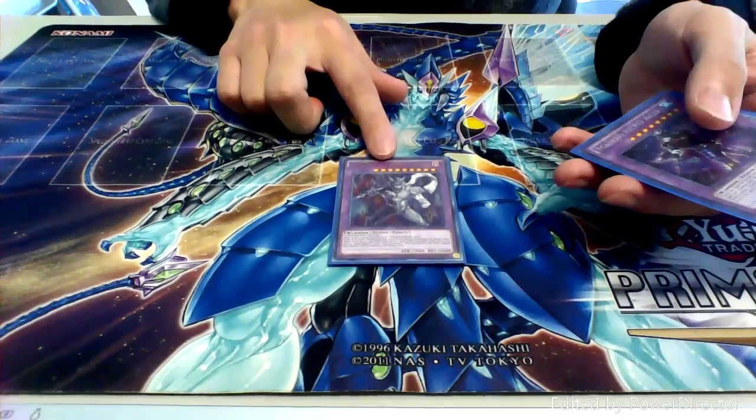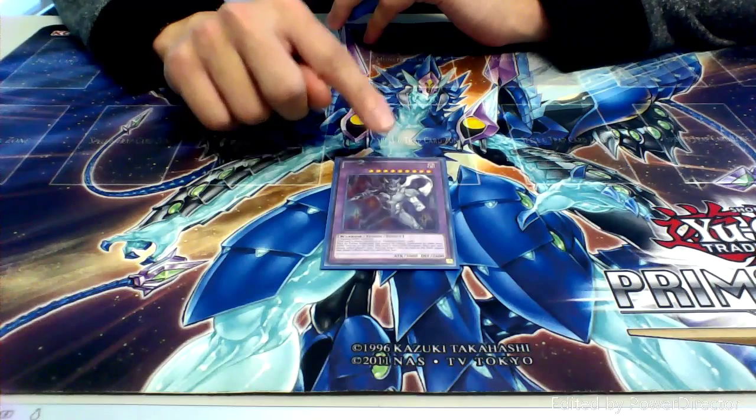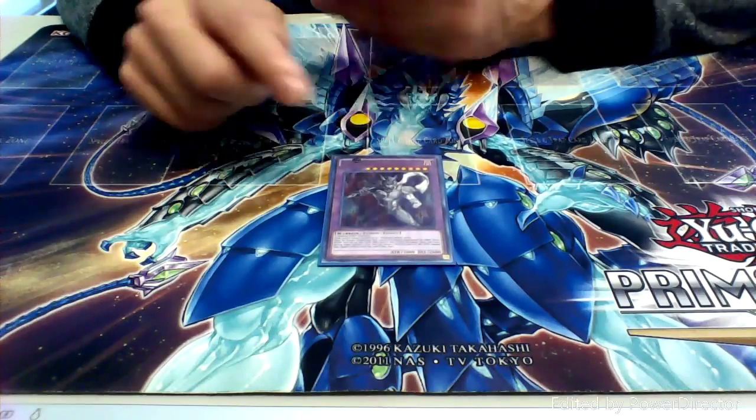Moving on to the extra deck. Starting off, running one copy of Contrast Hero Chaos — this is a monster you will never see in a lot of hero builds, but I like it. It's a DARK Warrior-type Fusion and I can fuse for it using Miracle Fusion, so that by default makes it a good card to me.